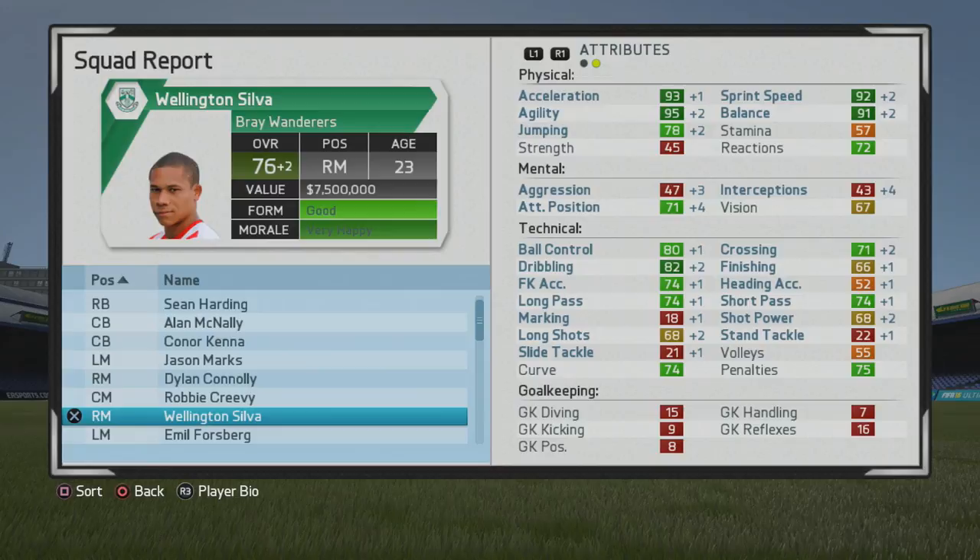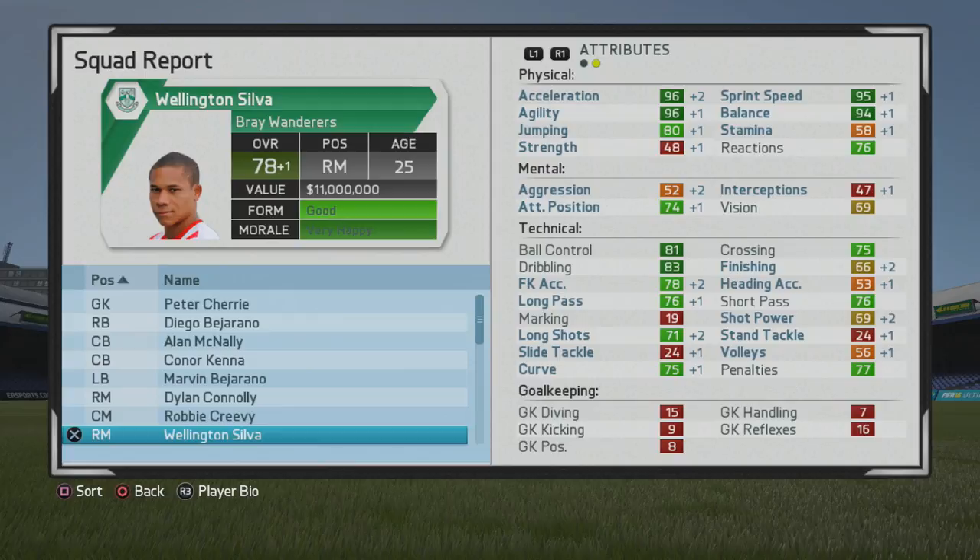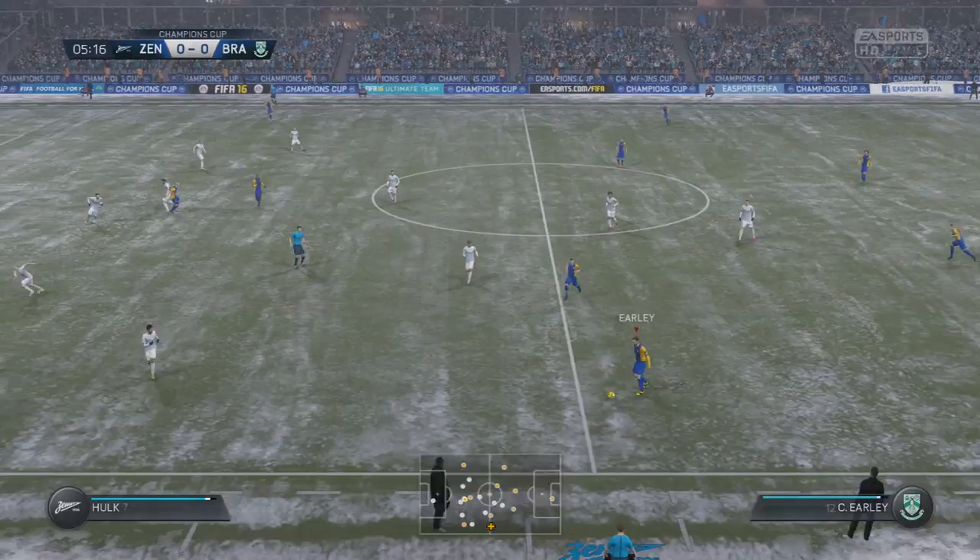It seems like players around 22 or 23 start to grow physically a bit more. I've done a lot of 16 and 17-year-old players lately, and some of them without training wouldn't grow physically until about the end of their fifth year, around age 21-23. That's my theory at least. Now at 78 overall, age 25, there's more physical boost with ball control and dribbling both in the dark green, and decent crossing and passing as well.